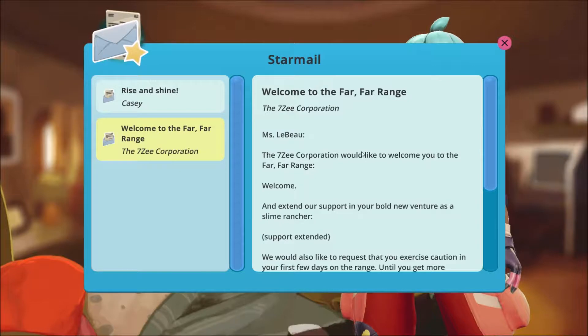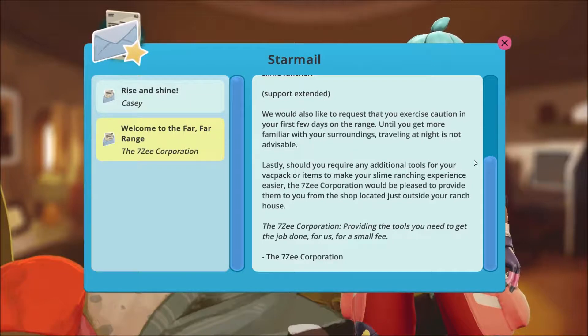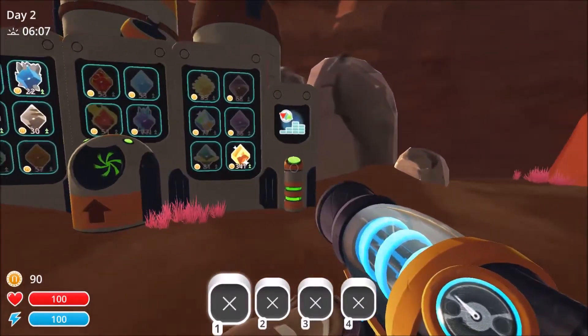Okay, so we worked for the 7Z Corporation — I thought I was an independent farmer. Welcome to the far, far range — the 7Z Corporation, Miss LeBeau. So she's calling us B, or is it Bo? Because you'd think Bo would be short for LeBeau. The 7Z Corporation would like to welcome you and extend support in your bold new venture as a slime rancher. Exercise caution in your first few days until you get familiar with your surroundings — traveling at night is not advisable. We've already done that. The 7Z Corporation would be pleased to provide tools from the shop located just outside your ranch house, for a fee of course. Is this the shop? No — this is where I sell stuff.